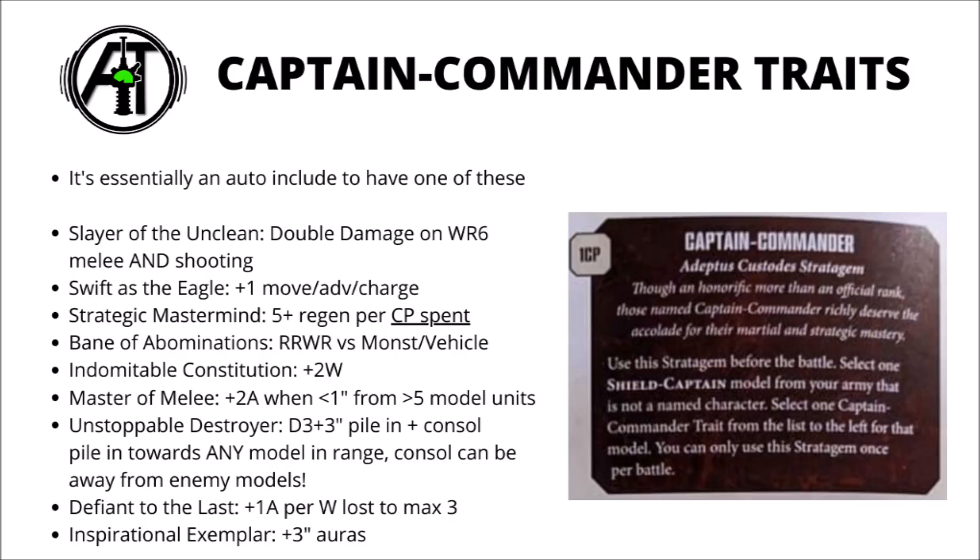Next is Defiant to the Last — for each wound this model has lost, it increases its attacks characteristic by 1 to a maximum of 3 additional attacks. You'll be banking on your character being injured but not killed, which isn't unlikely with very durable Custodes Captains. It's susceptible to counterplay, but in the right circumstances could be very powerful. Finally, Inspirational Exemplar is a simple plus 3 inch to aura abilities — usually just your standard re-rolls — and it's a shame you can't take this one with the Vexilla.